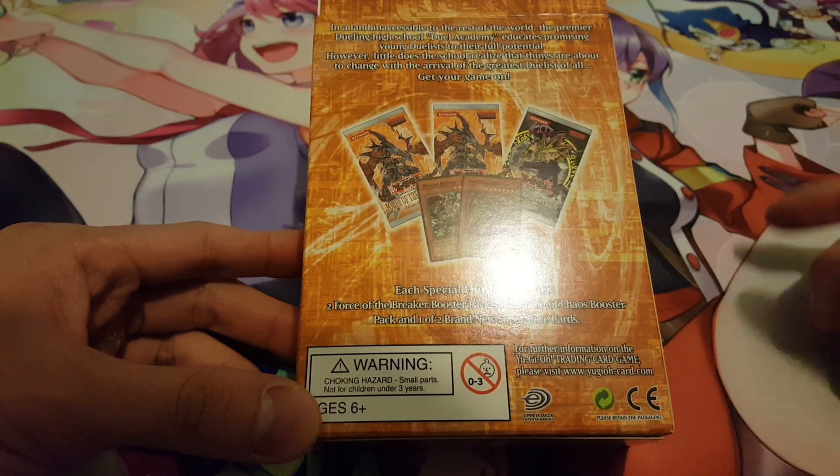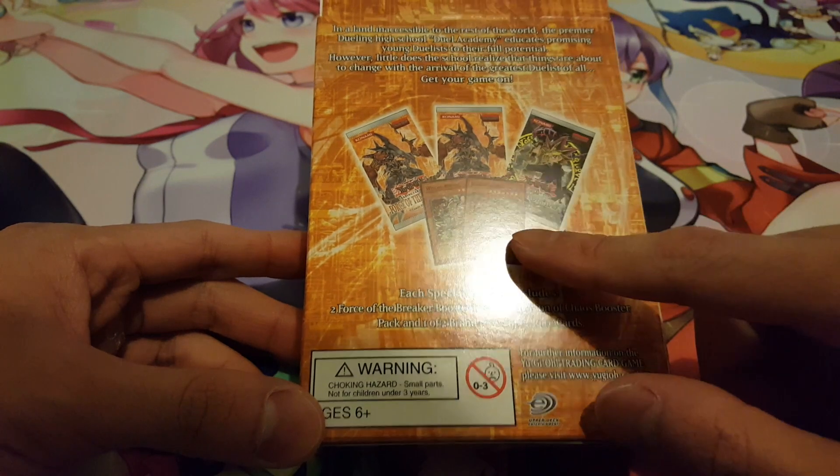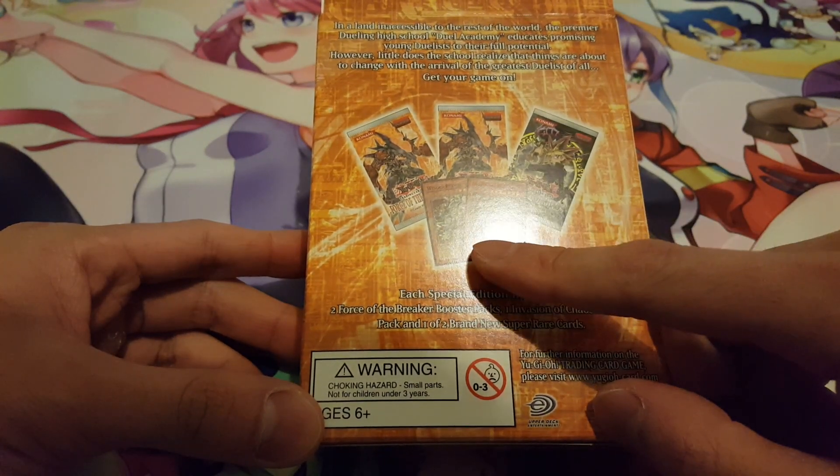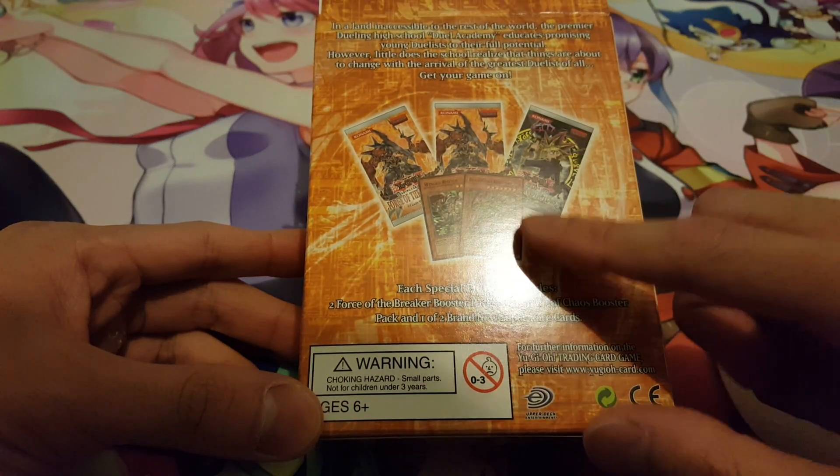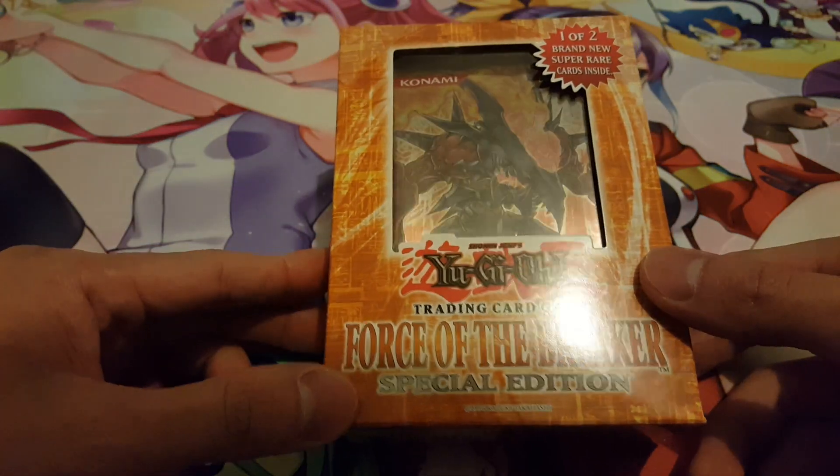I want some cards for goat format. You also get two promos — Winged Rhinos, or just the original Phantom Beast Rock Lizard. Definitely will be really interesting to open here, so let's just get started.